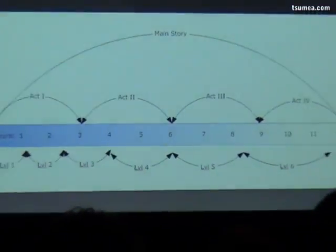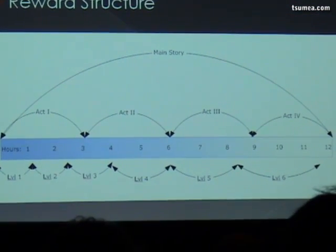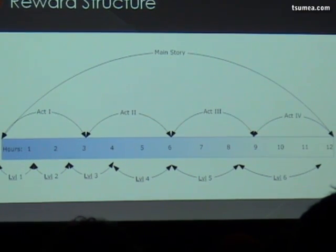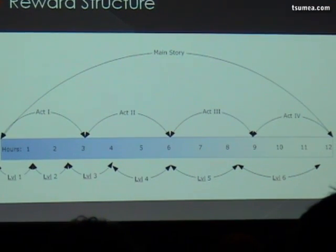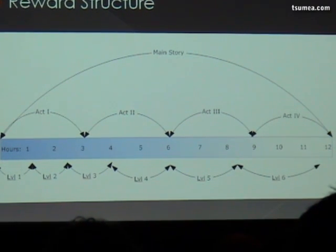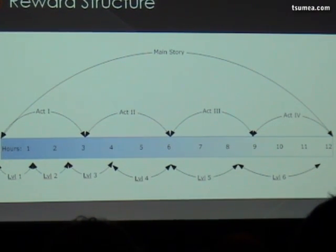And what you should be looking at with this is the dead zone. There you can see it's quite good up until about hour four, where you've got a two-hour gap where the player's not really getting a reward. Ideally we'd be creating some more reward systems in that area so the player would be finding and collecting more stuff while he's playing.